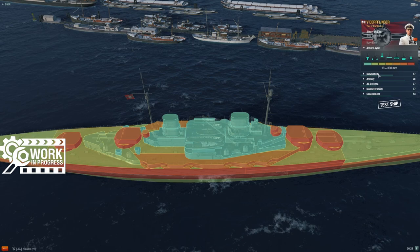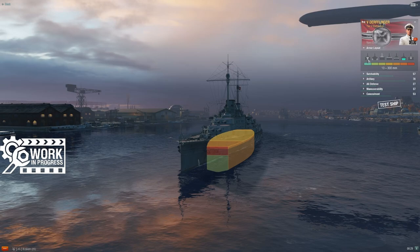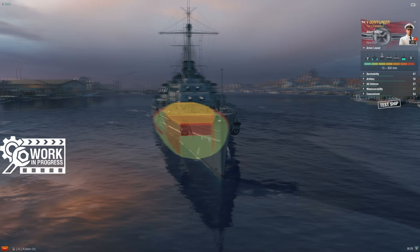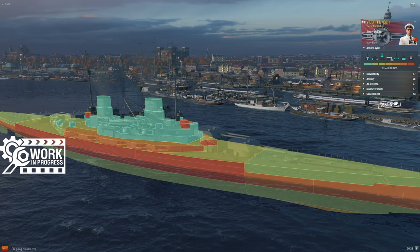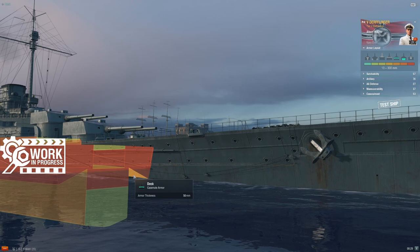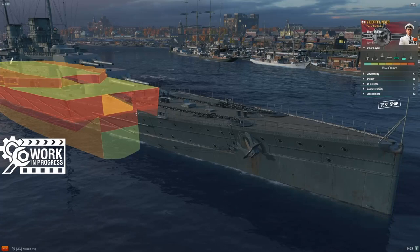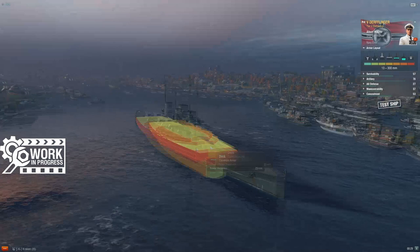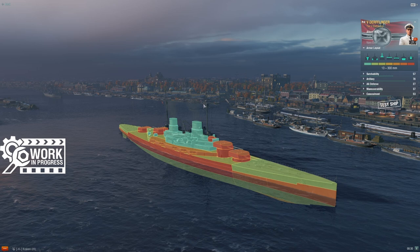Let's look at the citadel. No turtleback to be seen here at first — the citadel is pretty low in the water and seems quite well protected. There's a little bit of a spaced armor scheme, just like you see on some of the French ships. The citadel is well inside the torpedo bulge and quite low in the water, so she ought to be fairly hard to citadel. Actually, there is a turtleback — it's built into the casemate armor right there. She's got a 50mm turtleback. She's not too badly armored for a Tier 5 battleship. The belt armor is fairly typical — lots of Tier 5 battleships are in the 280 up to 340-350mm range, and you're right in the middle at 300mm.